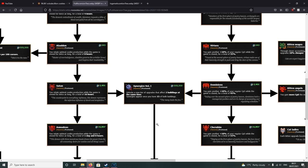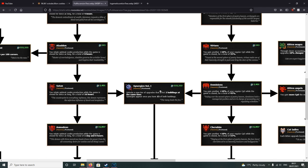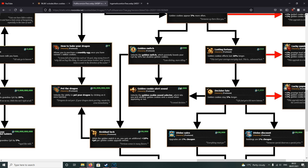I actually made a mistake in that clip. This is what you should buy for your next ascension if you have the same amount of heavenly chips as me. Go for the red upgrades first and unlock Synergies Volume One — that will unlock some really good building upgrades. Along with the kitten upgrades, because those are insane.